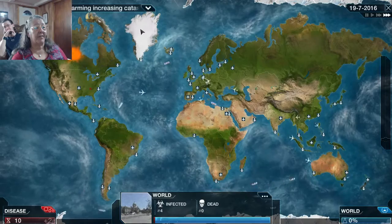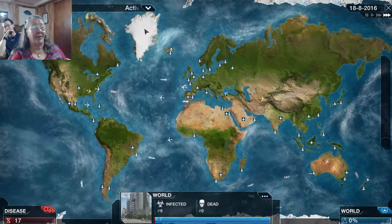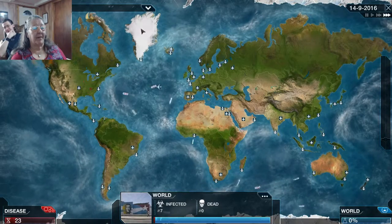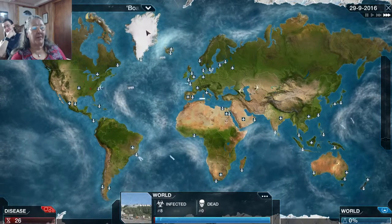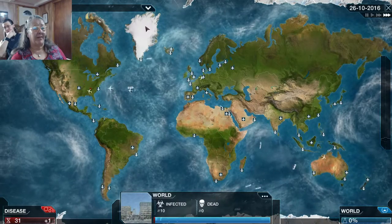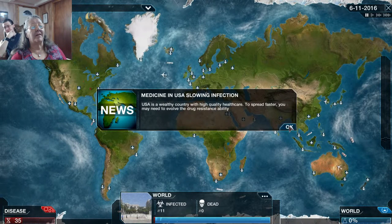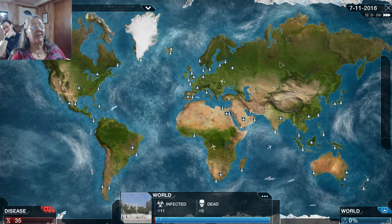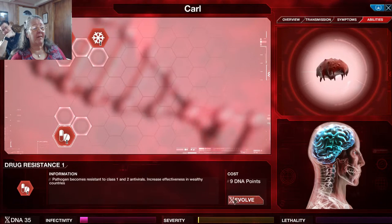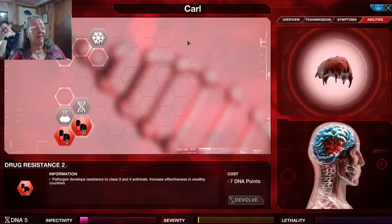I always rest my cursor on Greenland because since it's white, I have an easier time seeing my pointer. That's an interesting strategy. I tend to let my pointer hover in the center of the map so I have equal time to reach any corner. I do that on a slower speed, but once I'm at three times normal speed there are so many boats and planes that I find difficulty orienting. I may need to evolve the drug resistance ability. We've evolved it twice now.